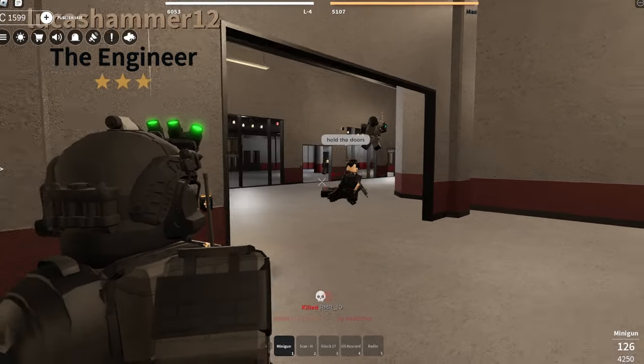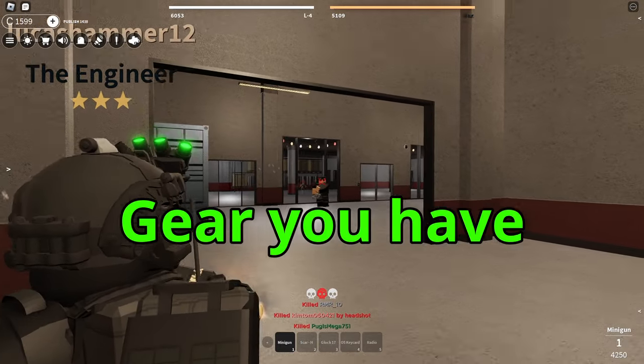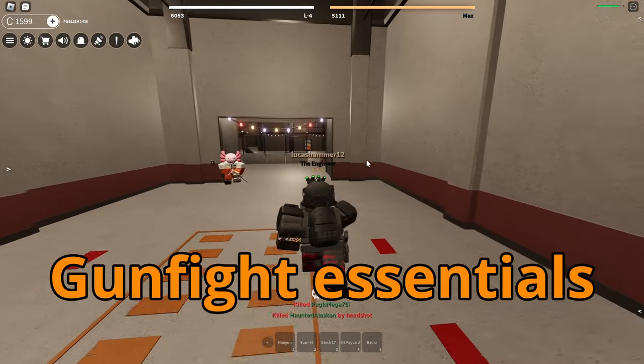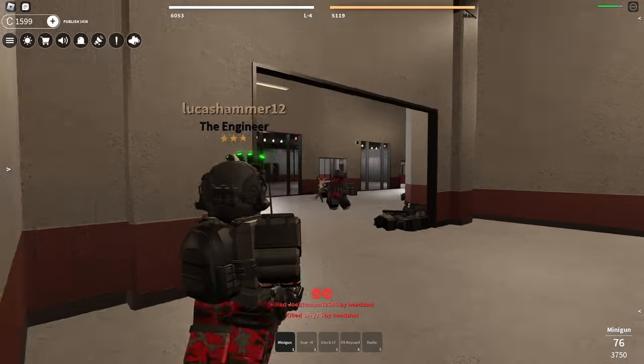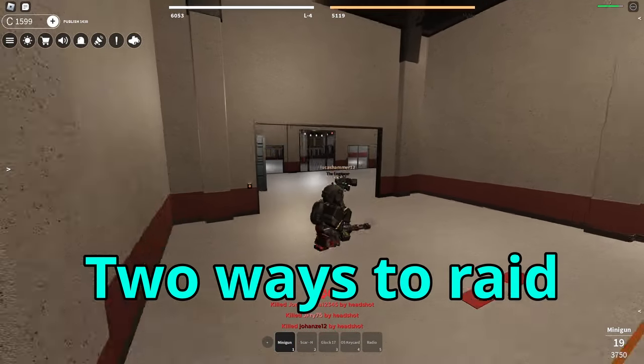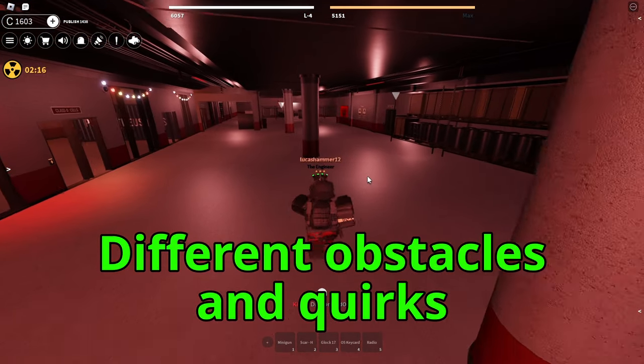Wrapping up the gunfight segment, now that you are knowledgeable about your opponents, understand what gear you have, and know the basic gunfight essentials, it's time for you to plan and execute your raid. There are two different ways to raid the facility, both coming with different obstacles and quirks.